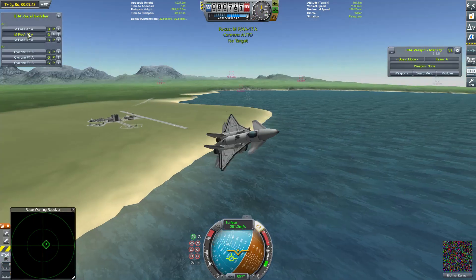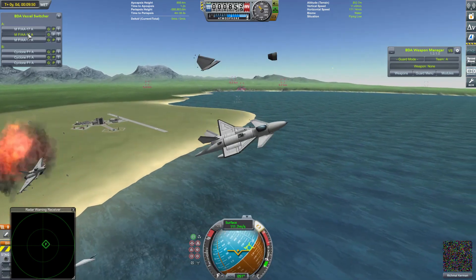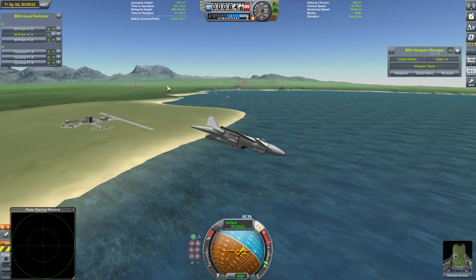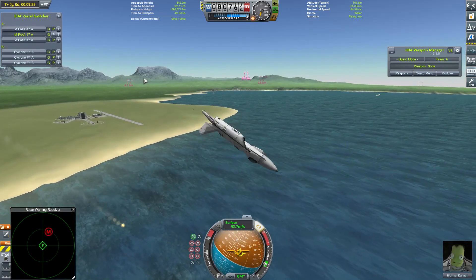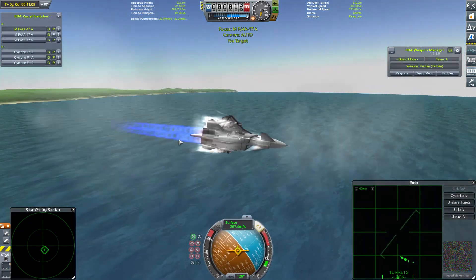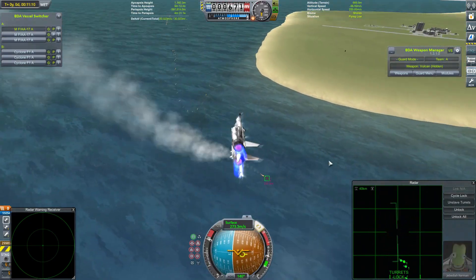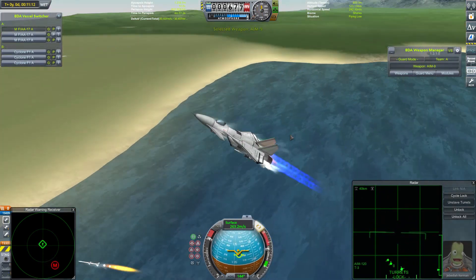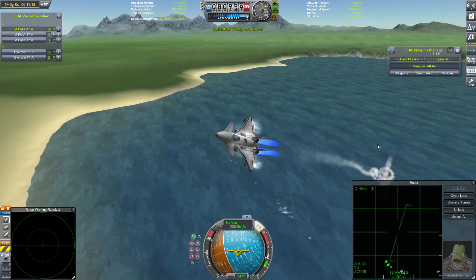Just going to be a case of which team can make that count the most. Oh no, Richmoor Kerman is not fine - Richmoor Kerman has been shredded, lost both his engines and is down and out. Might still provide a distraction to the Cyclones for a little while. Jebediah Kerman is in the last remaining healthy FAA-17, trying to lay guns onto one of the Cyclones, but doesn't come to anything.